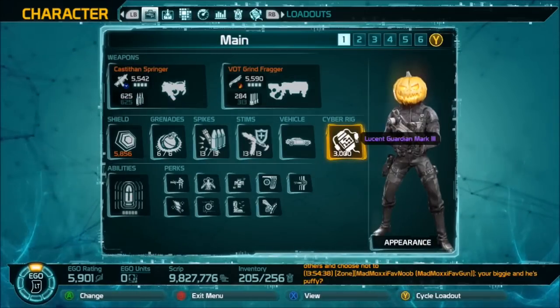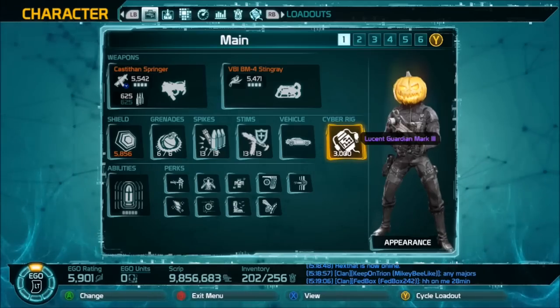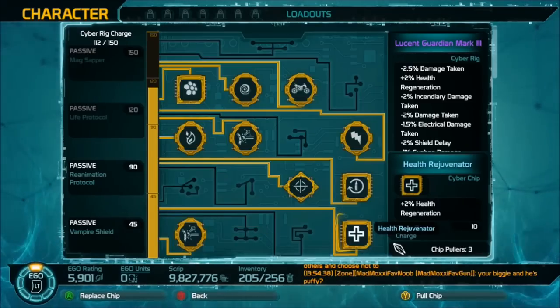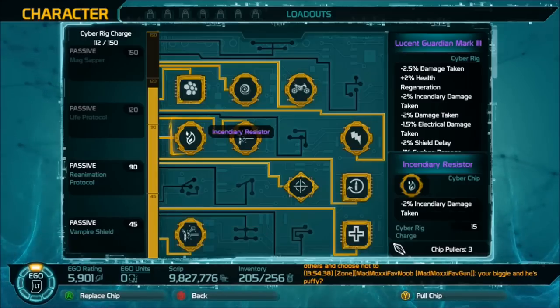You don't click on it there — you hit View to view it, or you can just tab over one time. If you have it equipped it'll show right here, and this lets you actually look at your cyber rig. On Xbox it's going to be X, and probably Square on PlayStation.